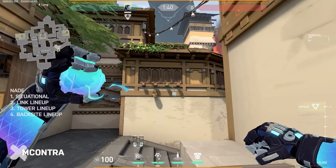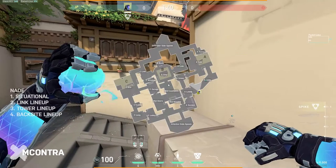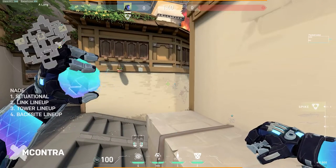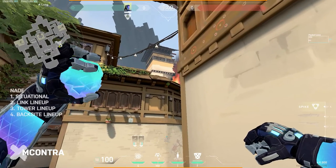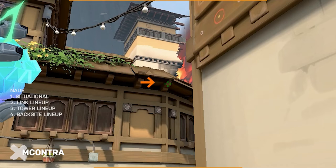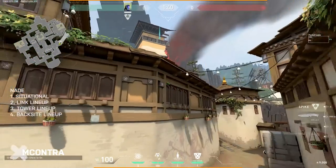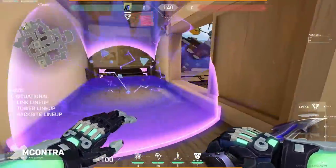The second lineup is from the same sandbox spot, hugging this corner. This one is for when your team is pushing long and you want to clear off heaven — say they're running an Operator up there. Zoom in on the spot next to this column on the roof, aim there, jump and toss to get momentum. It lands right into heaven, forcing anyone clearing that angle off the position.